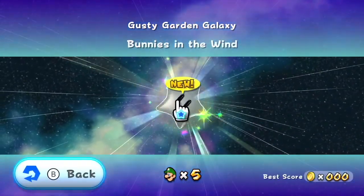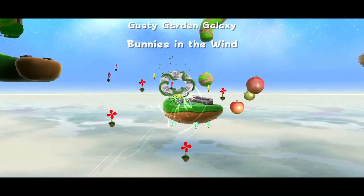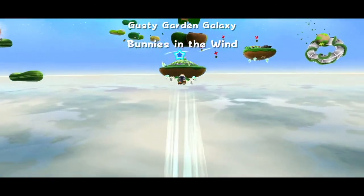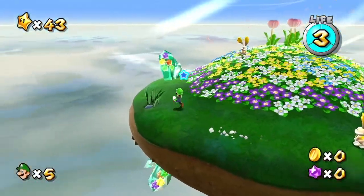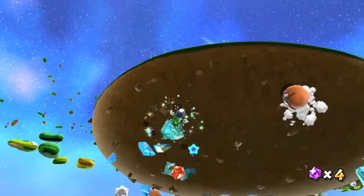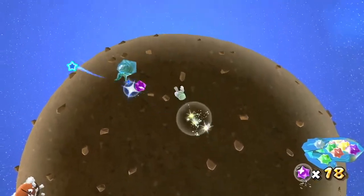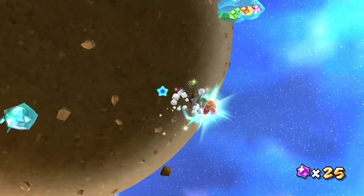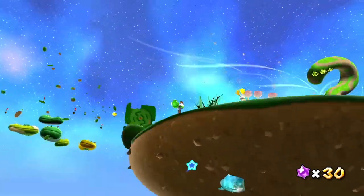Our first star here is Bunnies in the Wind. I don't think it's an exaggeration to say that this is one of the most iconic areas in all of Super Mario Galaxy, partly because of the music. Also partly it's just a pretty good level, but I think the music is what really sells it. This song is extremely iconic and has appeared in multiple games since, as it's one of the standout songs in an already pretty amazing soundtrack.